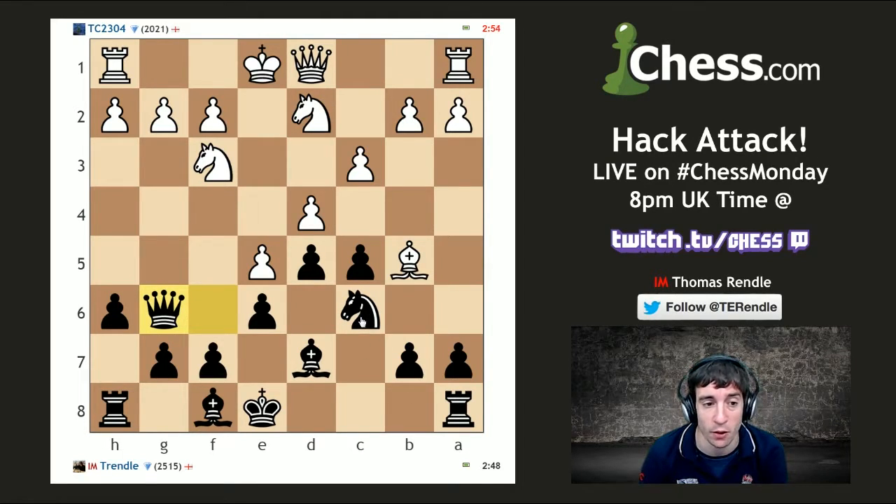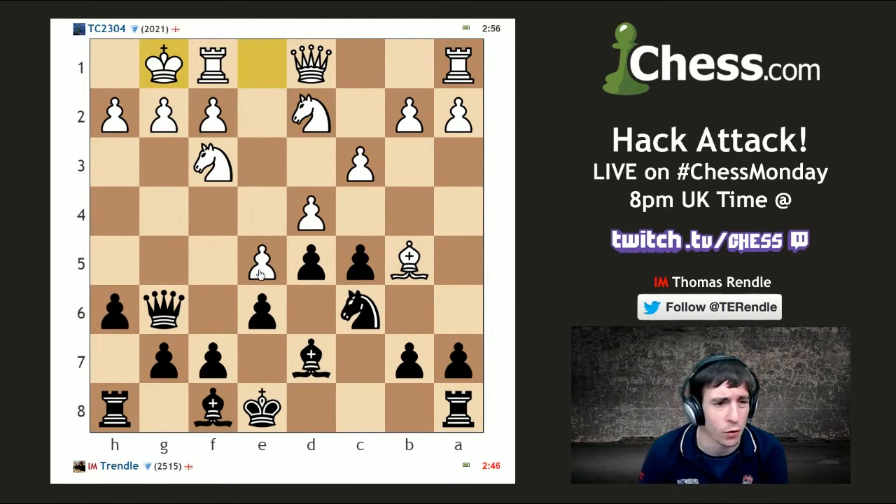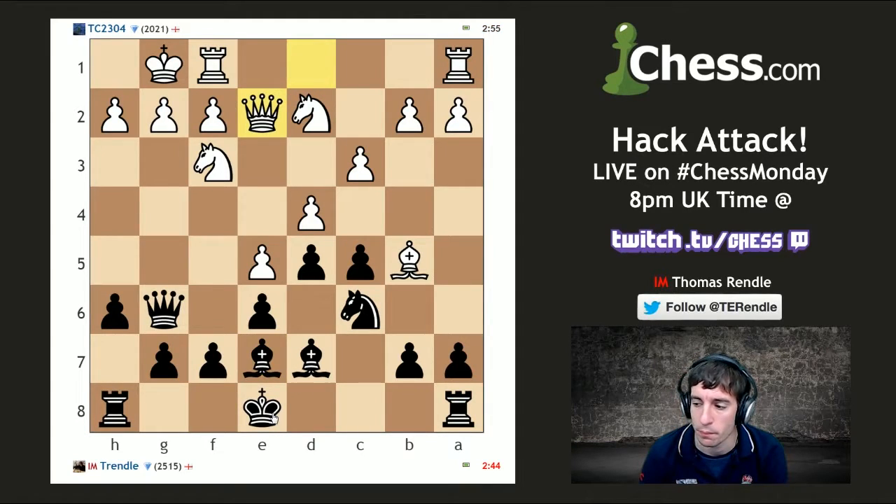Otherwise it will be up to John to come up with good moves all on his lonesome. Wonder if I could have grabbed that pawn when it takes e5 — forget that — but at some point I'm going to make a tactic like that work.